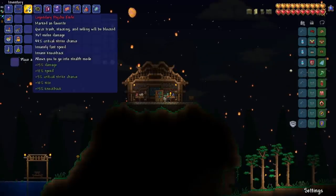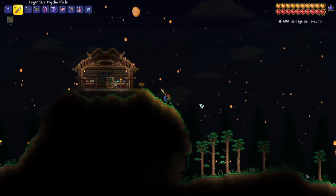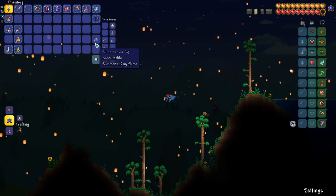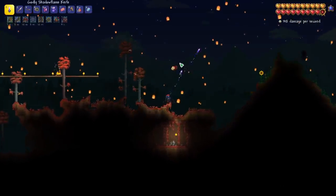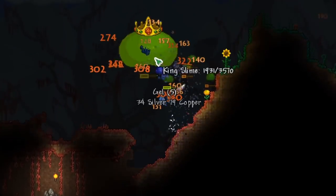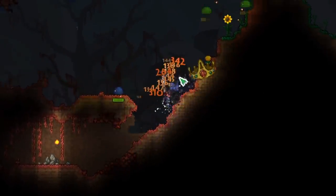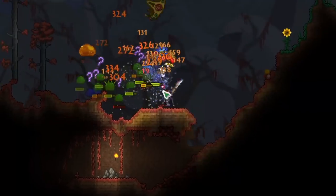We just got our legendary psycho knife — I think that will be a pretty fun one to use. I'll probably use that quite a bit now. So I've crafted a whole bunch more slime crowns so we can summon the King Slime. What we can do is fight him over and over in the crimson biome — this will allow us to get a high chance of finding a crimson key. We can just use our psycho knife and kill him really quickly, and this gives us a high chance of getting the item because we get to kill all of these different slimes.